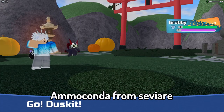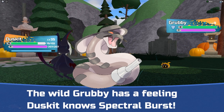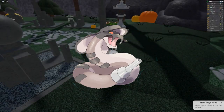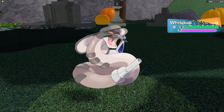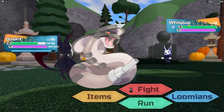At number 4, we have Amoconda from Sevier. I really like the concept of an anaconda having a gun as its tail because that's pretty cool. Even though the colors might be a bit basic and dull, the whole concept really makes up for it. If you're a big fan of army stuff, I'm sure Amoconda would be the Tenorian for you if it gets put into the game.